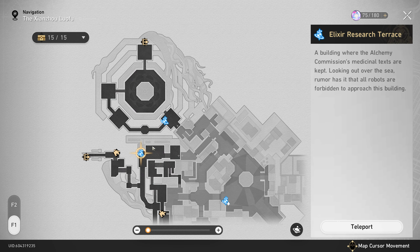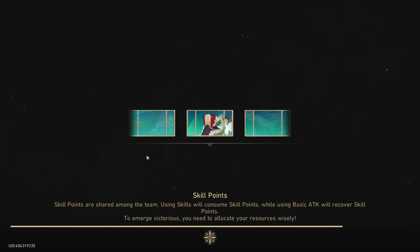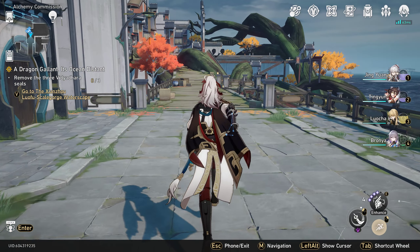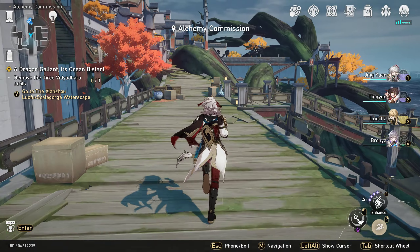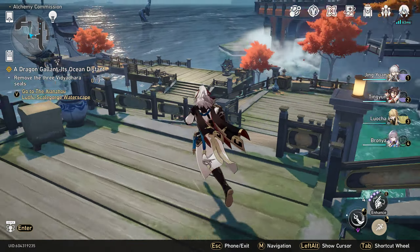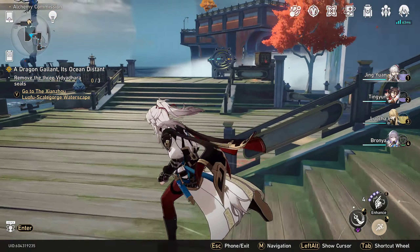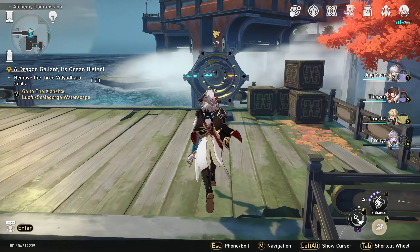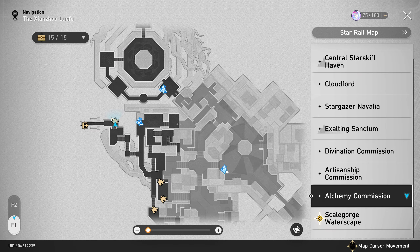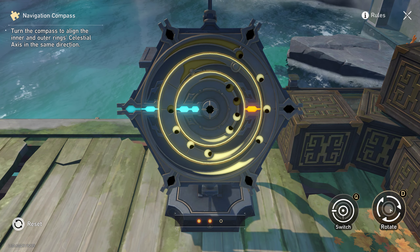We're going to go here to Elixir Research Terrace and solve this first compass. This one's actually extremely easy — most of them are very easy. There is one that there's probably a better way to do it, but this is how I wrote it down. For this compass right over here, we are not going to press Q at all to switch — we're just going to rotate three times.